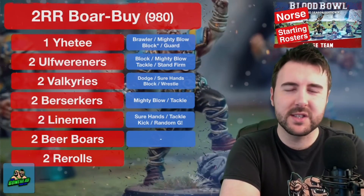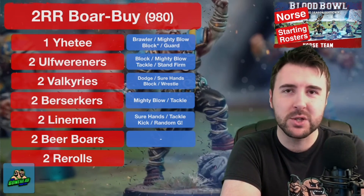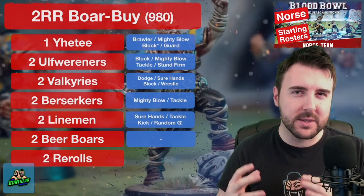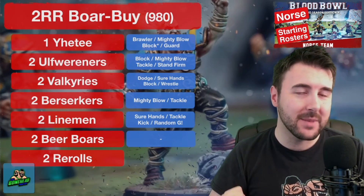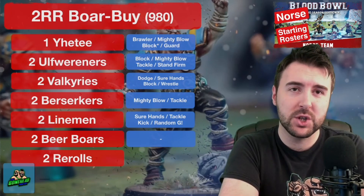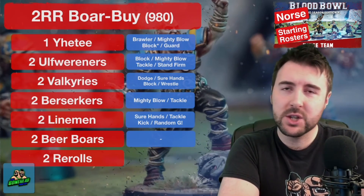Here's a slight twist: the two reroll 'Boar Buy'. This one comes in at 980k — Yeti, two Ulf Wurreners, two Valkyries, two Berserkers, two linemen, and two Beer Boars with two rerolls. The all-twos roster. You get everything you need with the exception of rerolls. The catch is you'll have two Strength 1 players in your starting 11 — a huge vulnerability — but it means you max out on every positional you will ever need for Norse right from the start.